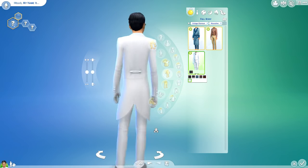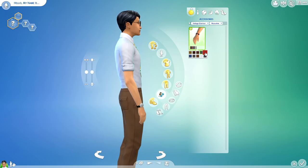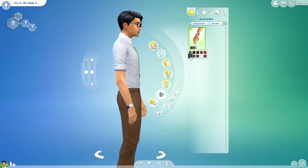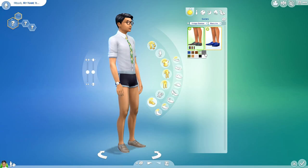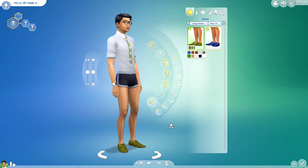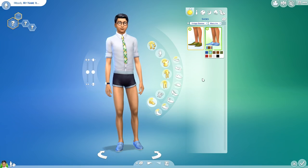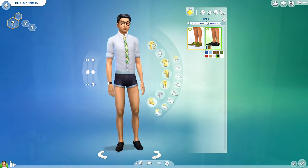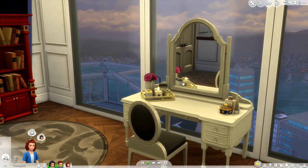We also have the male butler outfit that matches the female butler outfit. Next is the watch — same as the female sim's watch in the same colors, but I flipped through them anyway for the showcase. The males don't have the strappy heels like the females, but they do have the same loafers in both colors. My favorite are the blue ones, which will go really well with that suspender and skinny tie outfit.